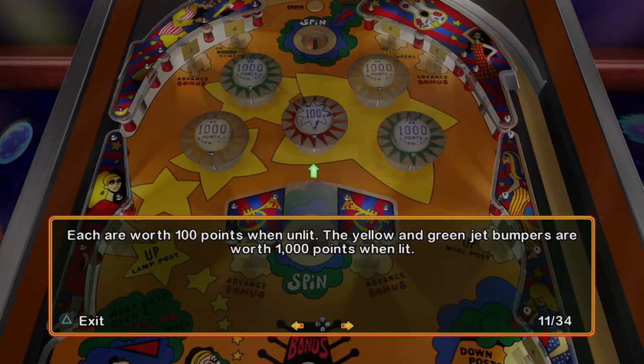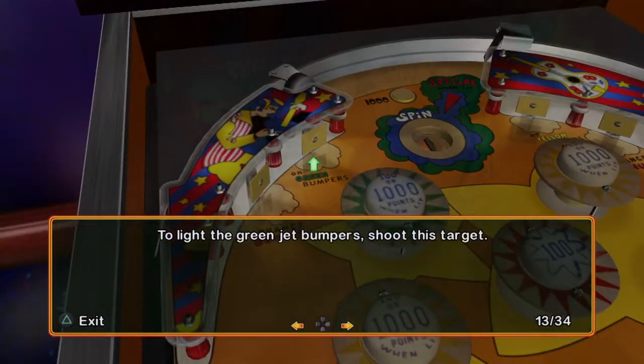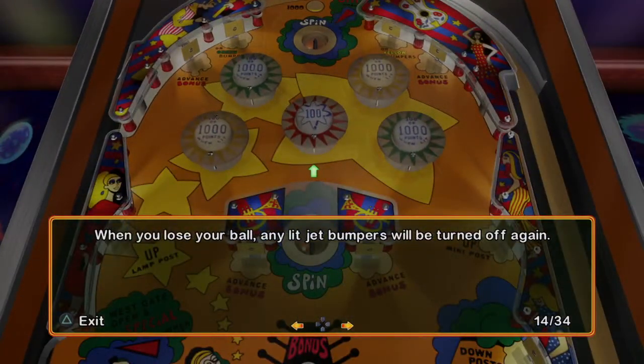Each are worth 100 points when unlit. The yellow and green jet bumpers are worth 1,000 points when lit. To light the yellow jet bumpers, shoot this target. To light the green jet bumpers, shoot this target. When you lose your ball, any lit jet bumpers will be turned off again.